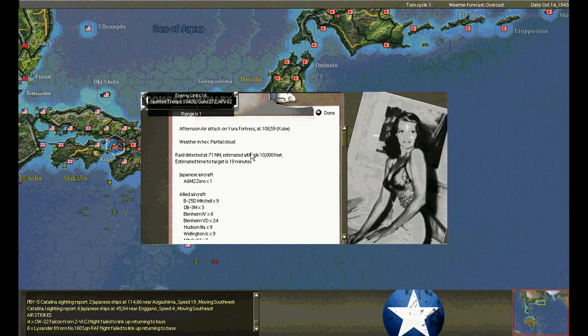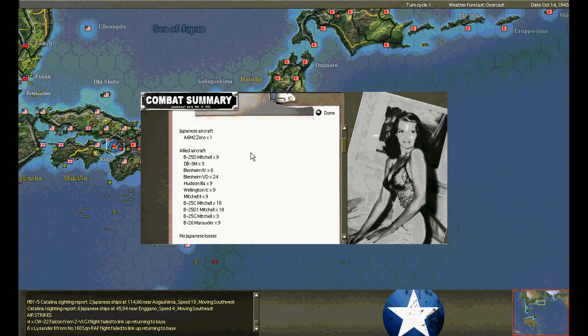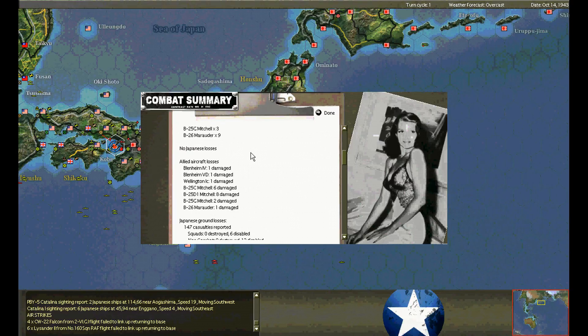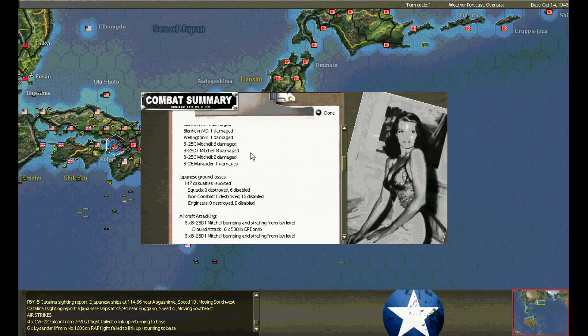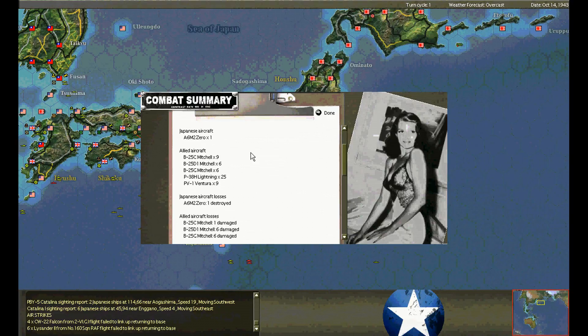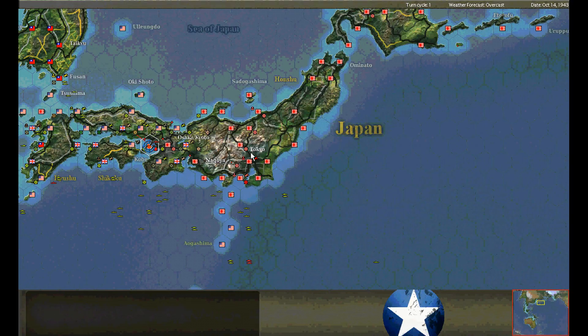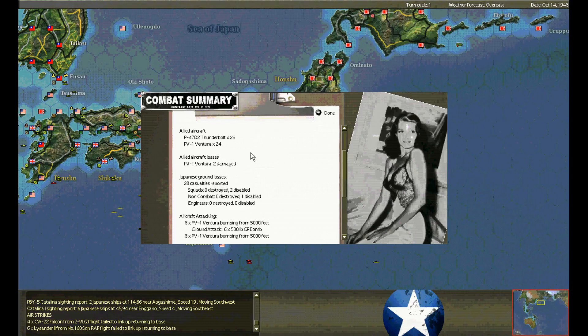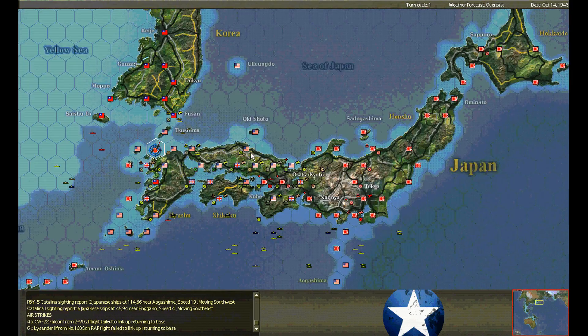Air raid on Yura Fortress. Kobe — a Zero intercepts. We don't even bother shooting it down at first, but after several hits the Zero is still in the air, so we shoot it down. Good stuff — that's what you get for being nosy. The Ventura bombs — more disabled squads.